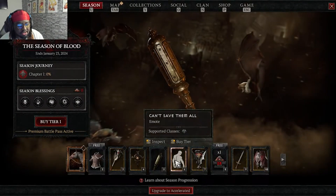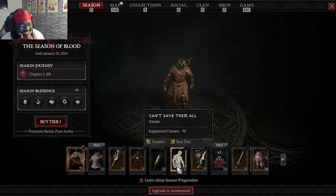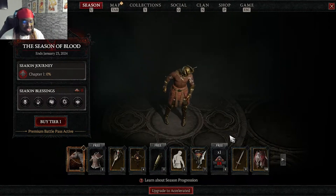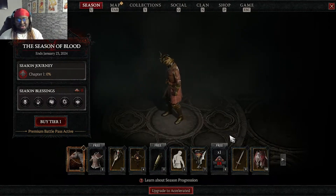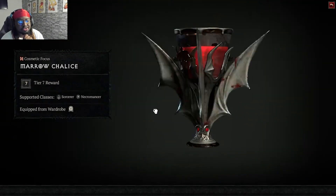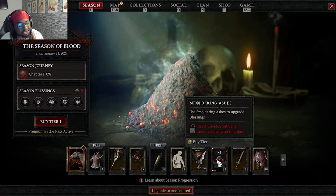You got cosmetics for druid and barb, and an emote. Oh yeah — this battle pass goes up to 90. I forgot to mention, but it stops at 90, so you don't have to worry about going all the way to 100. There's a cosmetic focus, and again this is for sorcerer and necro — the offhand. Smoldering ashes are included throughout — you get these as you level up, and these are not only for paid battle passes. The free battle pass also includes them, so you don't need the paid battle pass to get smoldering ashes for your season blessings.